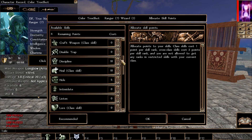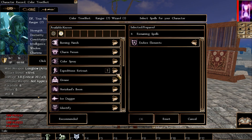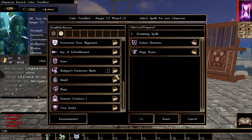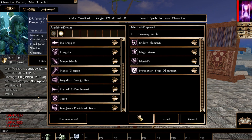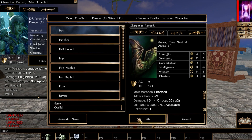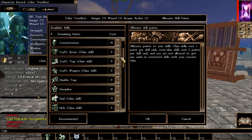The prerequisites for arcane archer are: point blank shot, one level in an arcane class, and weapon focus in a bow. The spell school doesn't matter at all. We'll go ahead and randomly pick spells since we just need the level for arcane archer access. Now that we've officially met all the prerequisites for arcane archer, we're going to start that class for 10 levels.